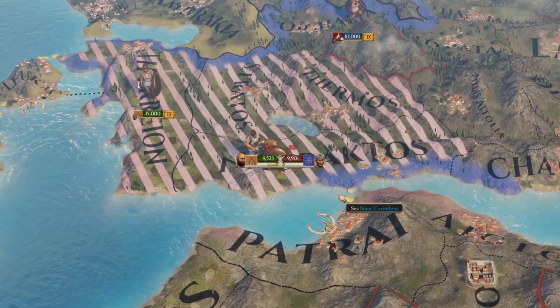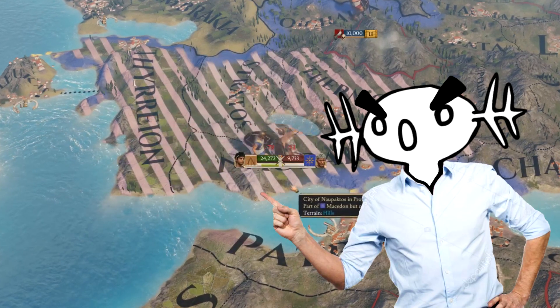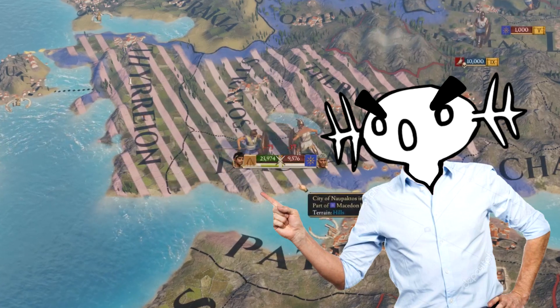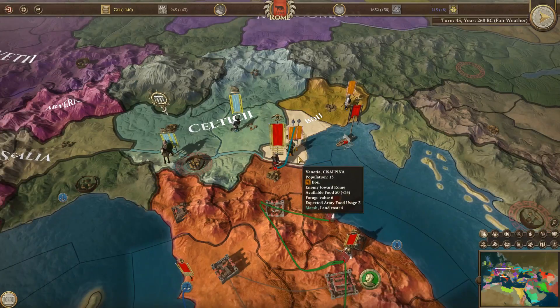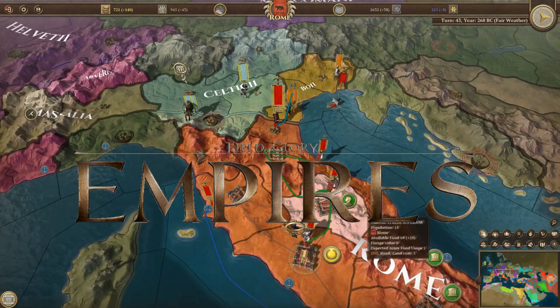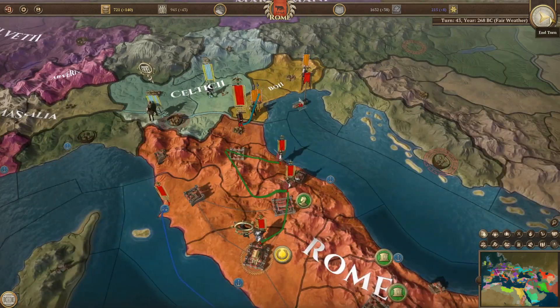If there's one thing that the lacklustre launch of Imperator Rome taught us, it was that Paradox Interactive needs a competitor. Recently, however, a new Grand Strategy title has entered the fray, namely Field of Glory Empires, a game set in the same time period as Imperator.